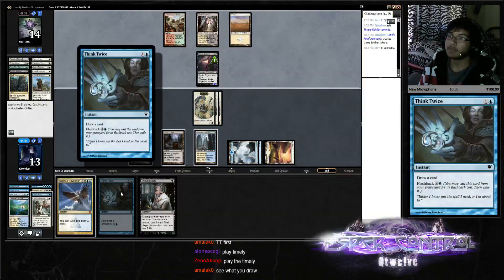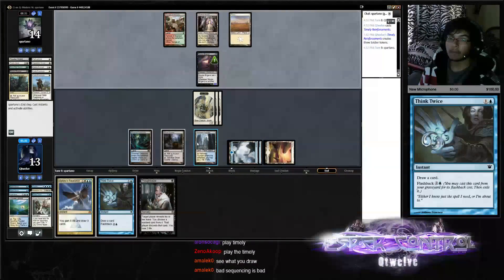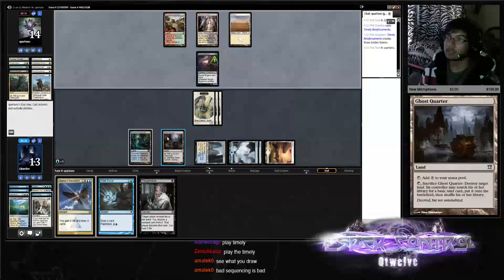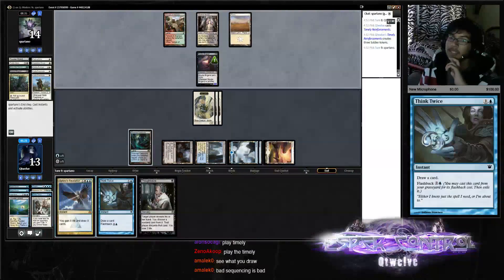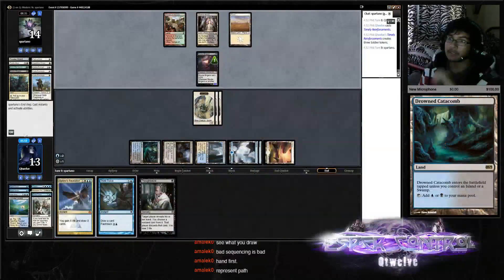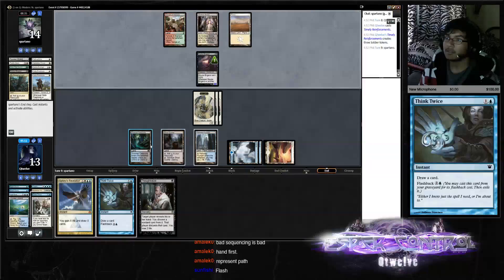Did we replace the Think Twice in our hand or did we flashback the one in the yard? The sequencing should have been: Think Twice first, and then Timely. Yeah, I understand that now. Did you Think Twice here or flash the one back? Represent Path like this.